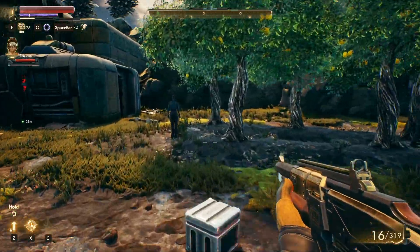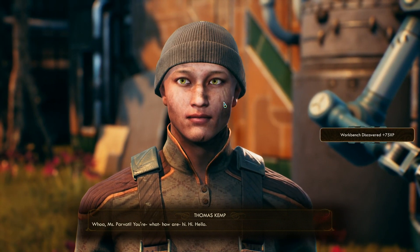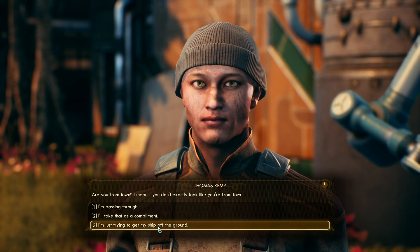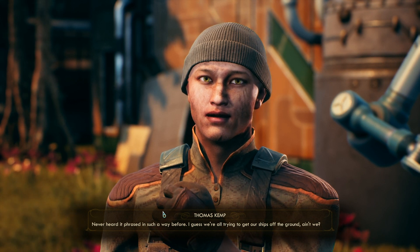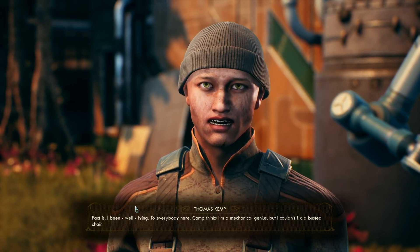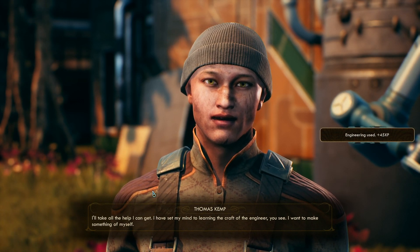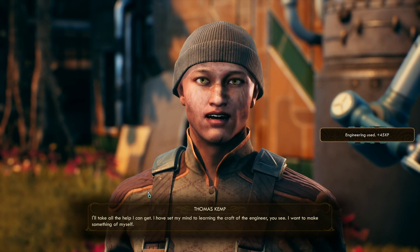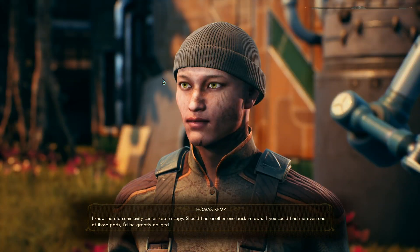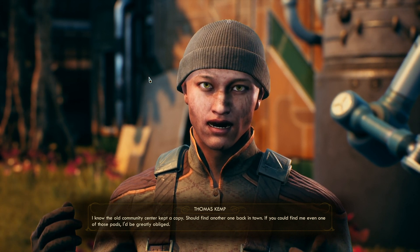People with names are the people who give you quests — so if you find them, talk to them. We found a workbench. This guy most likely has some kind of quest. They know each other — they're trying to get my ship off the ground. A book quest comes in a set of three volumes. I know the old community center kept a copy — should find another one back in town. If you could find me even one of those paths, I'd be greatly obliged.